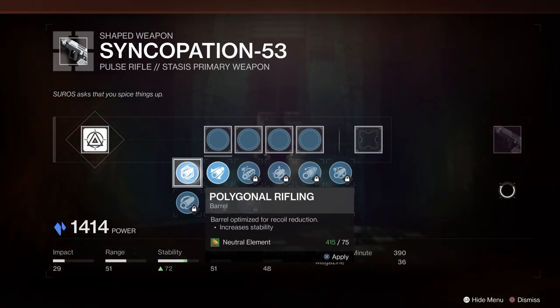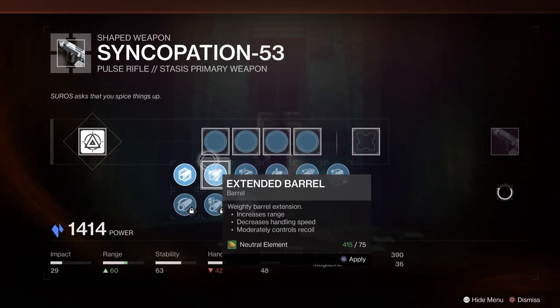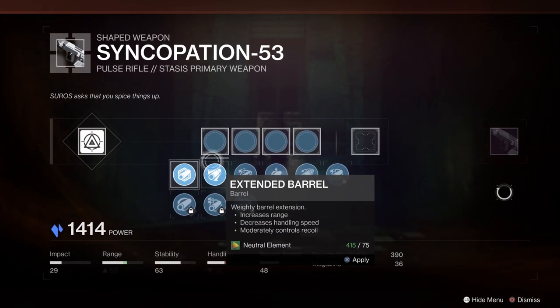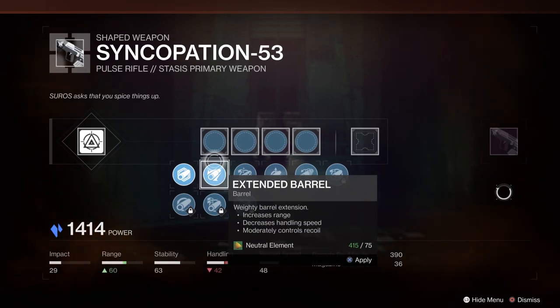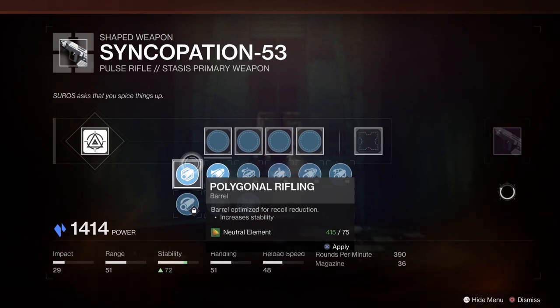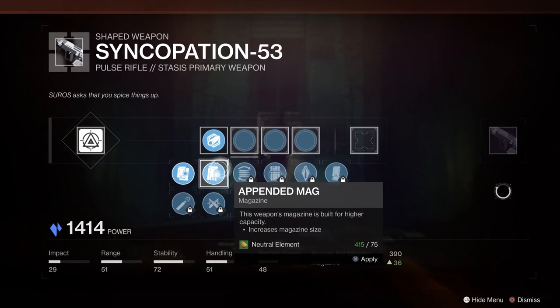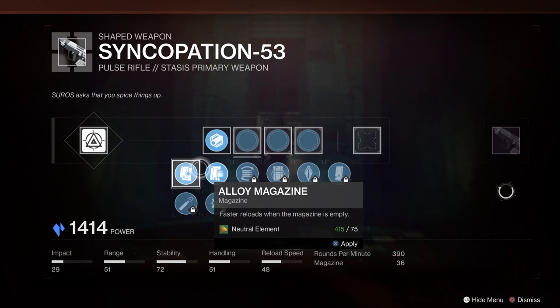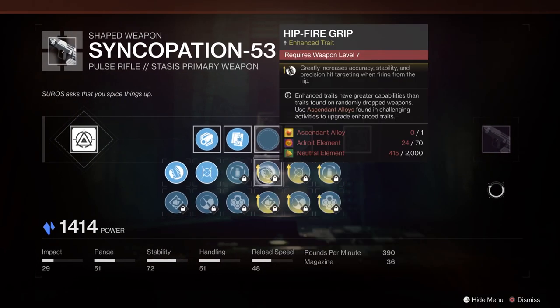Once you use that, you're also going to get a pop-up saying that a pattern has been unlocked as part of this weapon. For that, you would then go to your Triumphs page. On Triumphs, there's a Catalysts and Patterns area where you can go in and actually unlock and track which patterns you have. The patterns themselves will show you what you need to do and where they drop for particular weapon types.